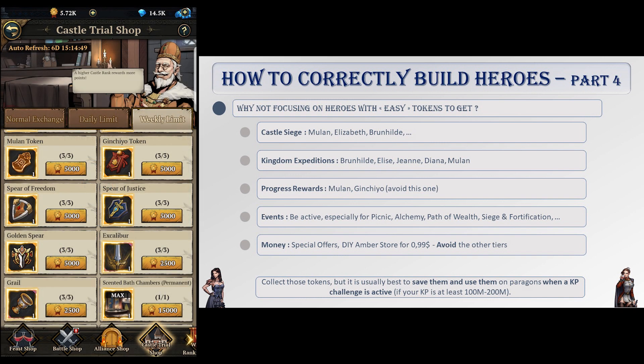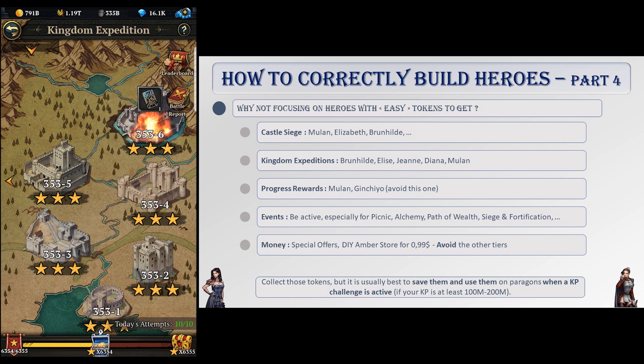The newly added castle siege feature has Mulan, Elizabeth, and Brunhilda tokens always available for purchase. While you won't be able to buy 50 of them in two days, having something like two tokens available per week is huge, making this feature very welcome. Another great source of tokens is kingdom expeditions on the campaign tab.